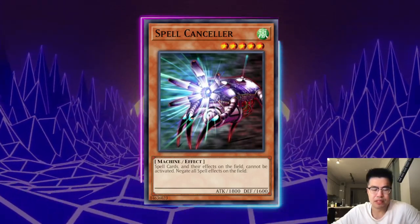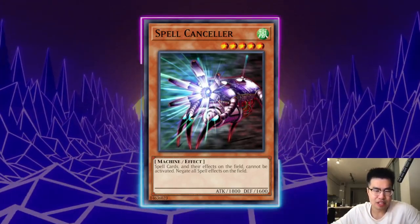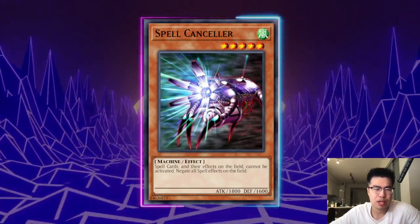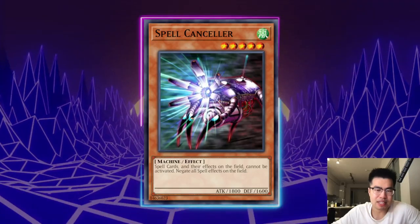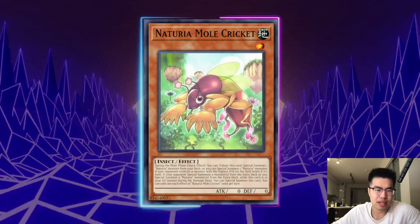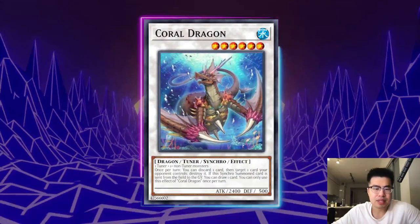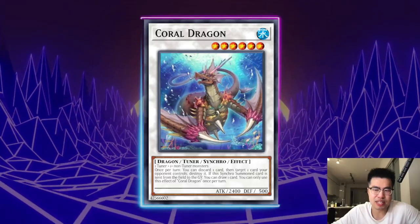Spell Canceler might be a popular side deck card in Super Heavy Samurai because you can search it off Clifford Genius and then normal summon it by tributing when you pendulum summon two monsters to Clifford Genius's zones — it searches level five or higher Machine-type monsters, which Spell Canceler fits. This can be very effective against the Runic cards, but watch out for Nechuria Mole Cricket into Camellia and Sunflower, which can make Coral Dragon to pop Spell Canceler. You do need protection for it, but it could be a popular side deck card, especially paired with Saryuja Skull Dread or Regulus to protect Spell Canceler.